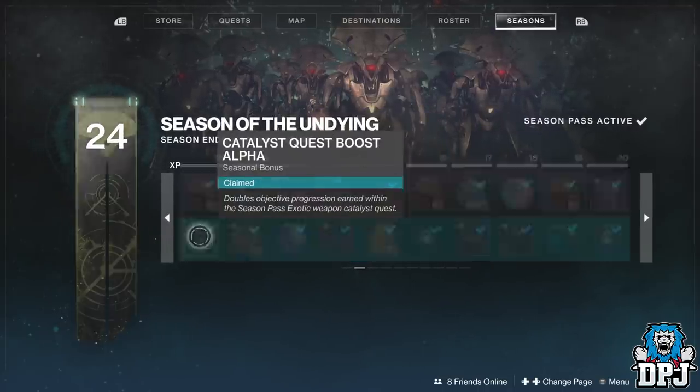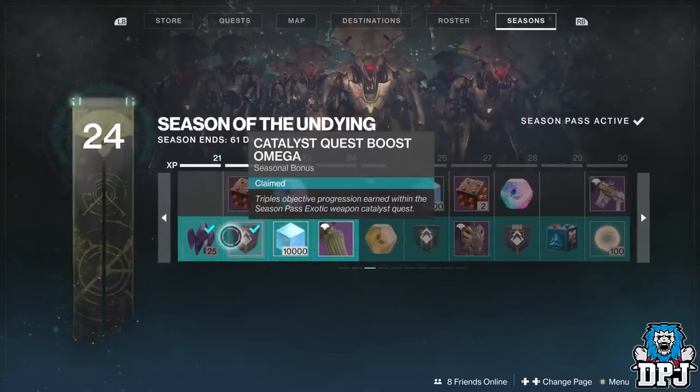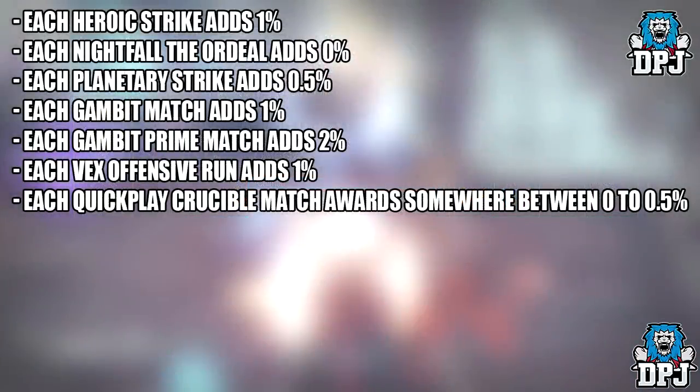Heroic Strikes give you 1%, Planetary Strikes give you 0.5%, Gambit Matches 1%, Gambit Prime 2%, Vex Offensive 1%, and Standard PVP Matches up to 0.5%.